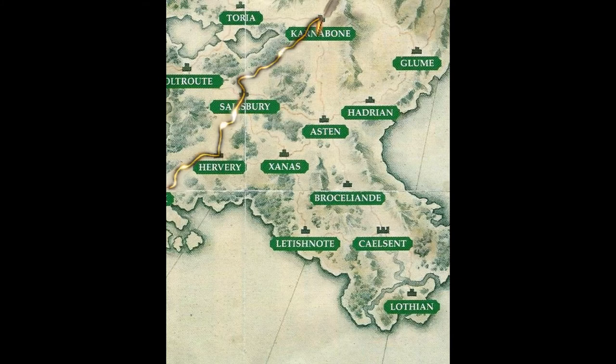Then I took my Tora team, put them on Salisbury as defense. Then I took my main attacking team and attacked down to Aston. Then I took my Salisbury team and attacked over to Zanas. Now I'm attacking down with two different forces pretty much at the same exact time.